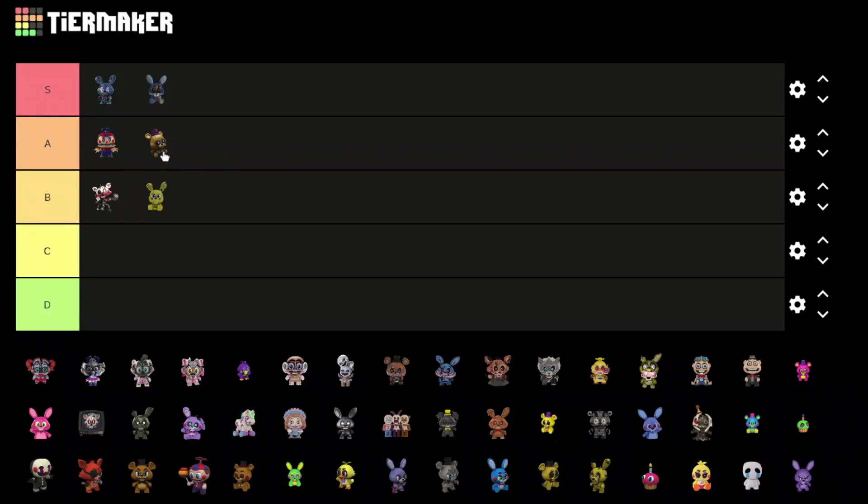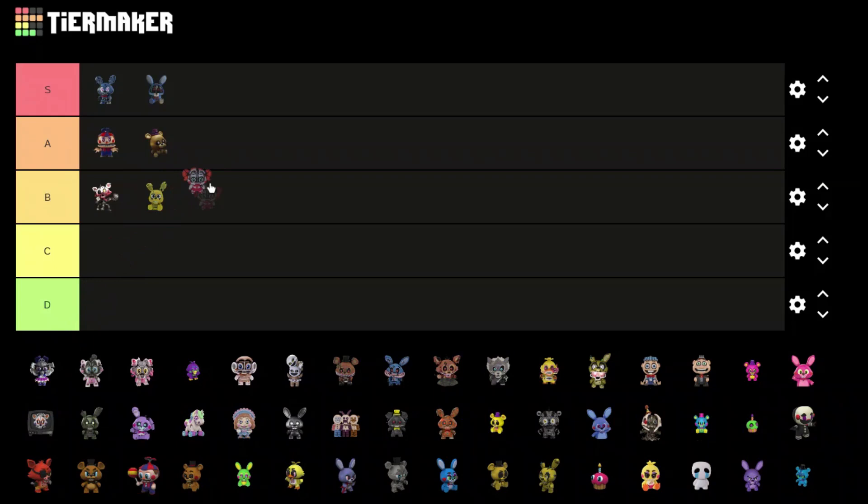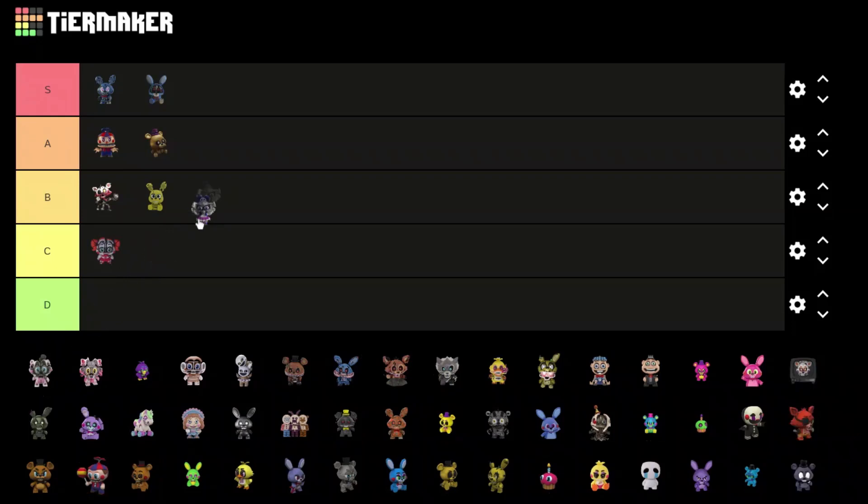I think that's Fredbear — yeah, because this is Golden Valley so this must be right there. He looks pretty good, really shiny, put him A tier. We got Circus Baby — she looks pretty good but I don't like this opening faceplate mechanic, so put her C tier.